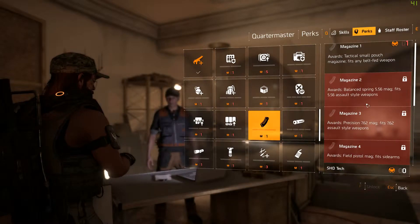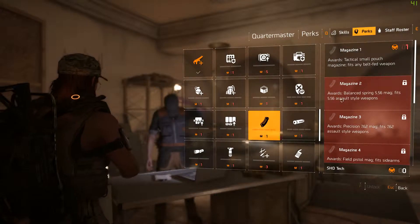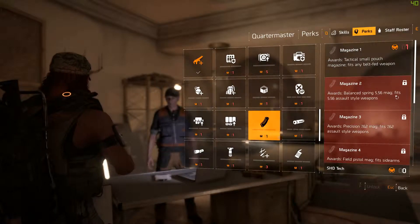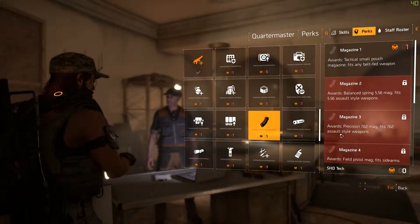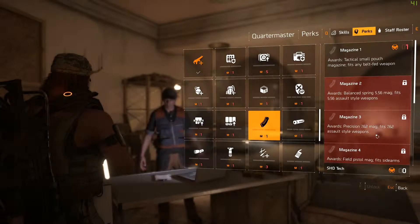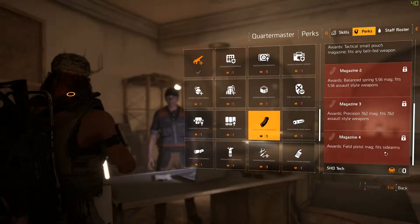Magazine perks one through four: Magazine one awards the Tactical Small Pouch magazine, which fits any belt-fed weapon. Magazine two is the Balanced Spring 5.56 mag, fitting 5.56 assault-style weapons. Magazine three awards the Precision 7.62 mag, fitting all 7.62 assault-style weapons. Magazine four awards the Field Pistol mag, fitting all sidearms.